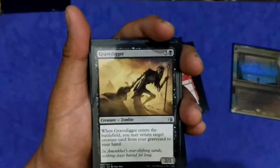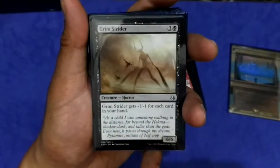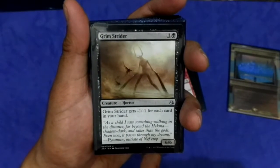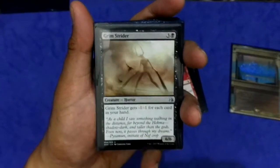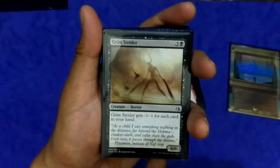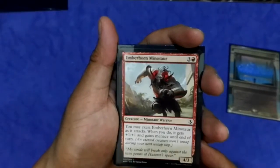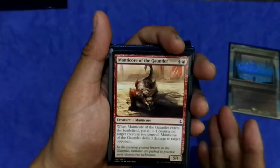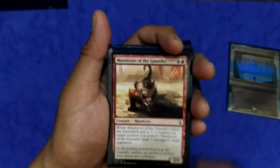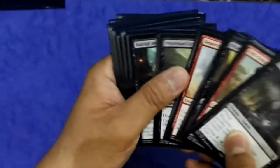Gravedigger is good — it allows you to return a target creature from your graveyard. Grim Strider, three black, a 3/3 that gets minus one minus one for each card in your hand — this is not a counter, just a reduction in power and toughness — making it effectively a 6/6 in an empty hand. It didn't really work; it's just a filler. There is also a large assert creature with Menace, and another big creature that lets me put a minus one minus one counter on my own creature and deal three damage to my opponent once when it enters the battlefield.